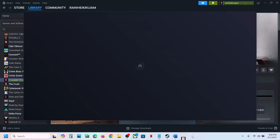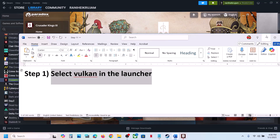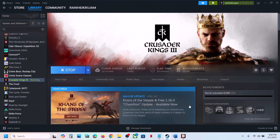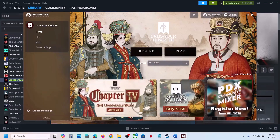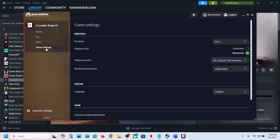The first step is to try Vulkan in the launcher. Launch the game, and when the launcher is open go to Paradox Launcher, then go to Game Settings. Under graphics render you will see Vulkan, so you can select Vulkan and then launch the game and check.